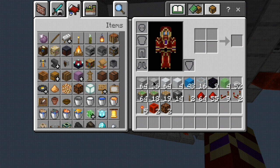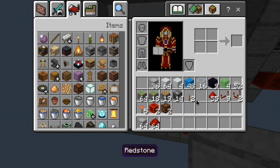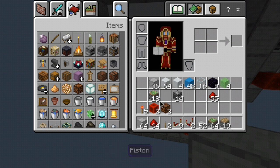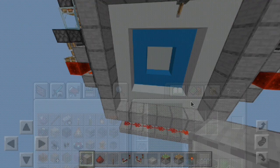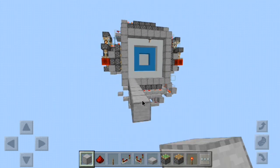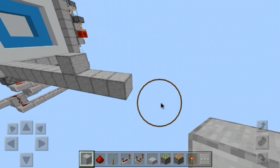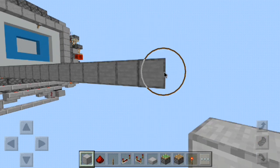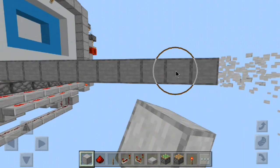These are the resources that you will need — there will also be a resource list down in the description of the video. Let me go ahead and load up my hot bar and get everything ready to go with the pistons and the redstone torch. First things first, I'm just going to bring this out a bit so I have enough room to build.